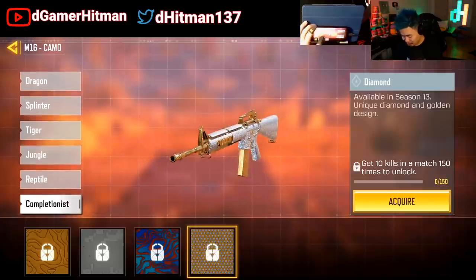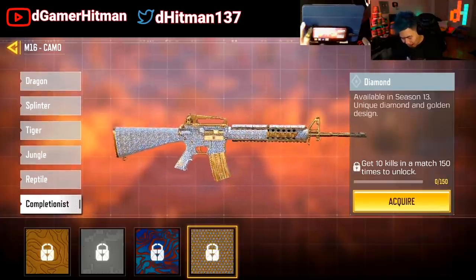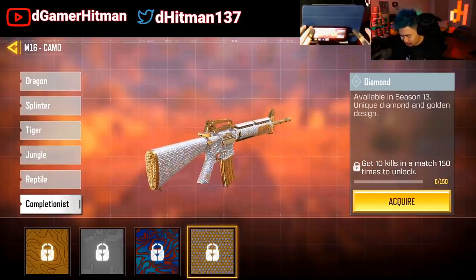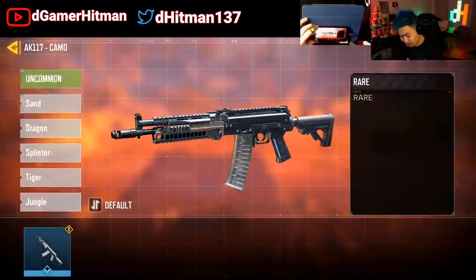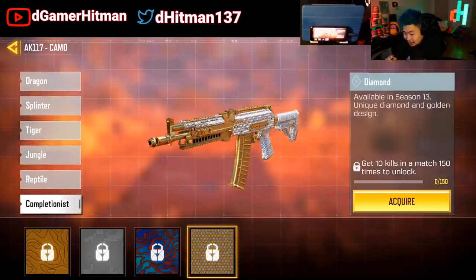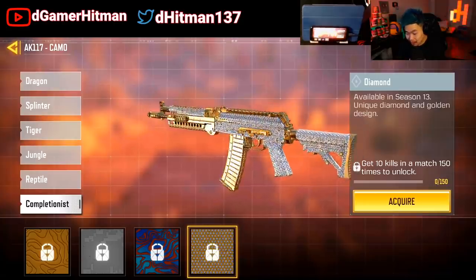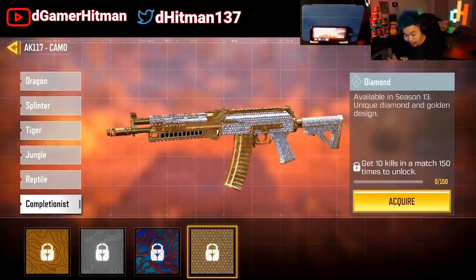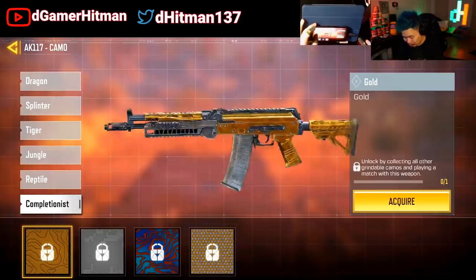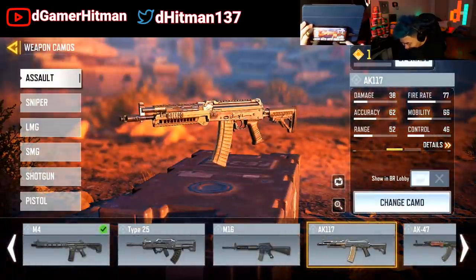The M16 — that one looks really good too. I love this one just because of the gold on the barrel — you got the gold magazine, the gold top. It is beautiful, indeed. The AK117 looks really good. The AK skins are going to look really good — all the AK skins just typically look really good in diamond. In gold it's kind of okay at best, but the diamond ones — oh my gosh, that's so nice.